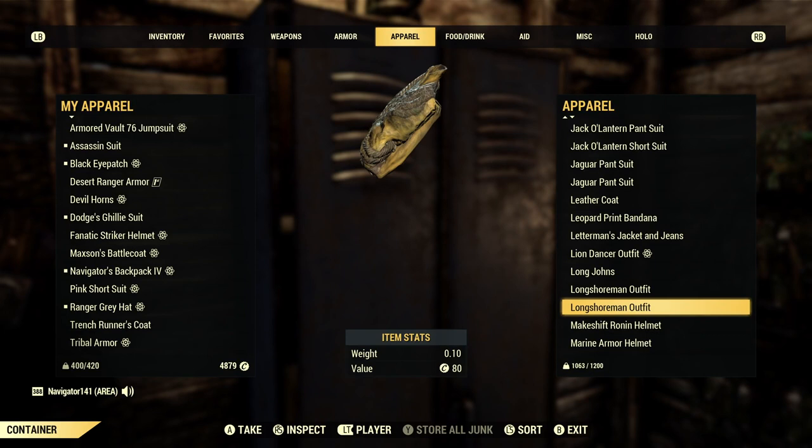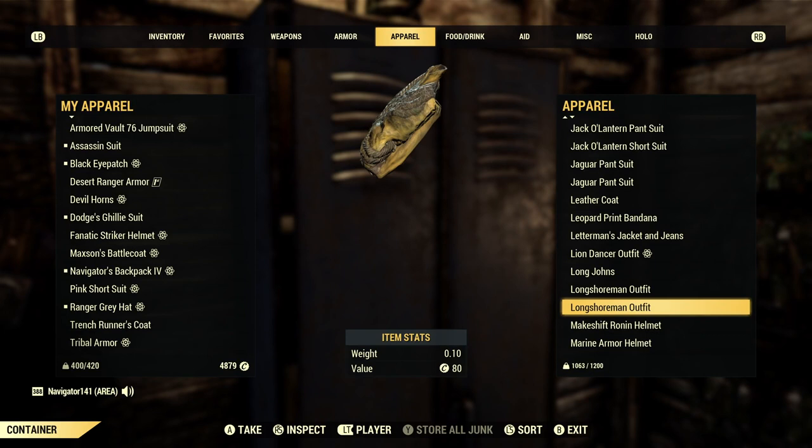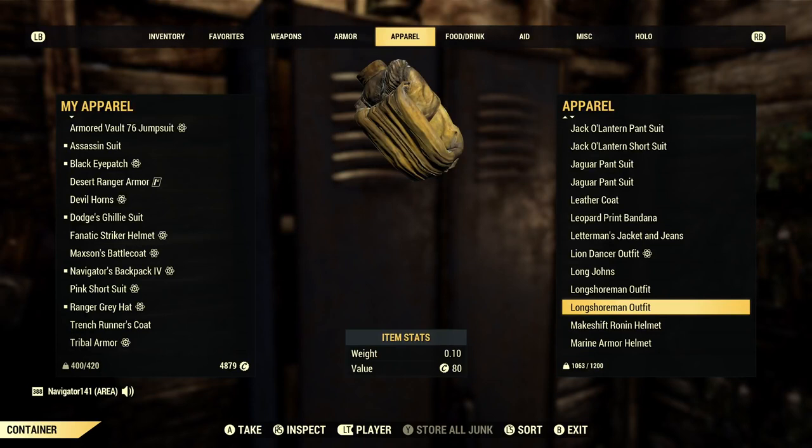We're in the L's now — there's those two Longshoreman outfits. I love this outfit so much — it's got its own backpack, its own belt. It's so sweet. Perfect Wastelander outfit. Makeshift Roman helmet is great — you can get the plan from Earl or the Scorch Beast. Really, really cool helmet.